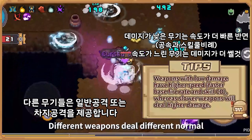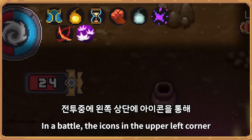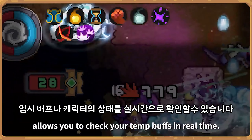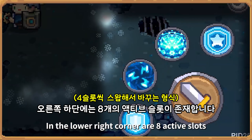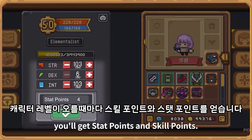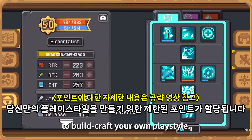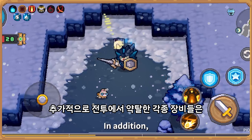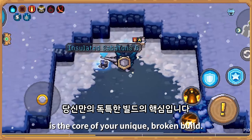Different weapons deal different normal or charged-up attacks. In battle, the icons in the upper left corner allow you to check your temp buffs in real time. In the lower right corner are eight active slots for you to register skills and potions. As your character levels up, you'll get stat points and skill points. You can allocate the limited points to build and craft your own playstyle. Various equipment looted in battles is the core of your unique, broken build.